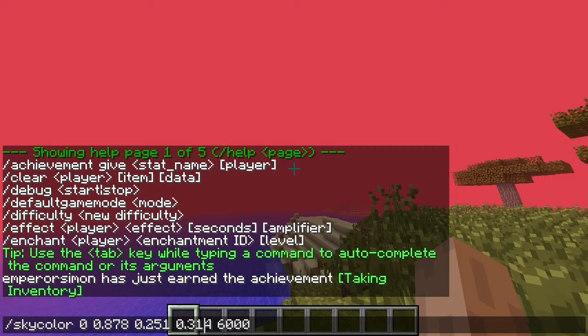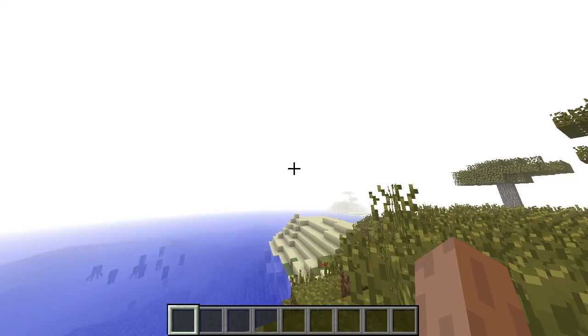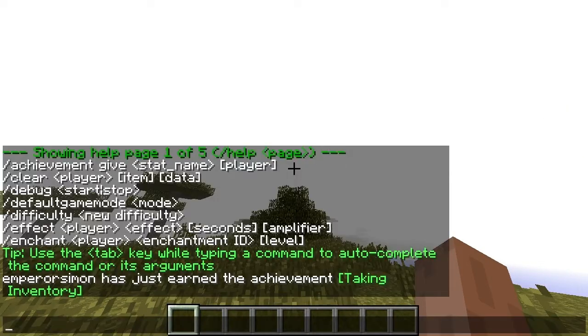It does say you can put in values over 1 though. Can I actually just put in the regular values — do I even need to convert to floating point? Let's just put in turquoise normally. No, it doesn't work. You have to put in the floating point, I think.